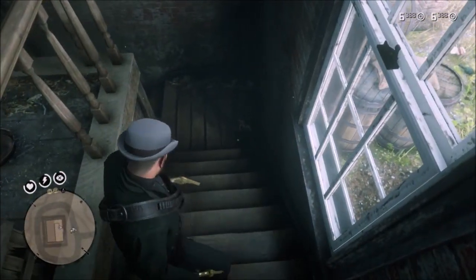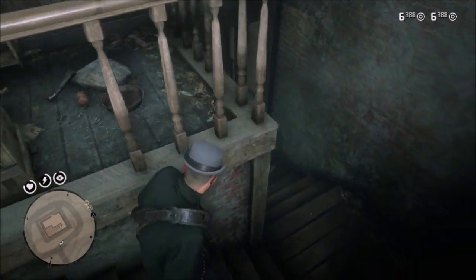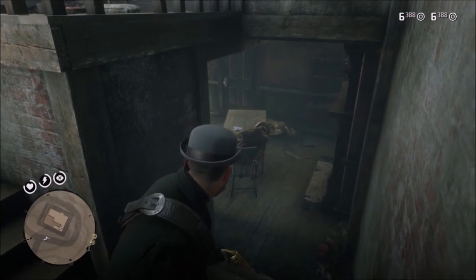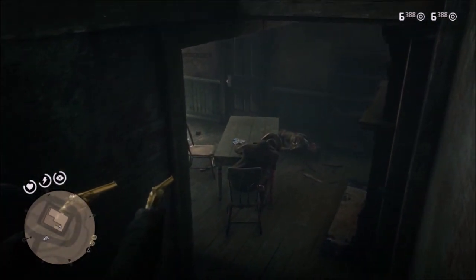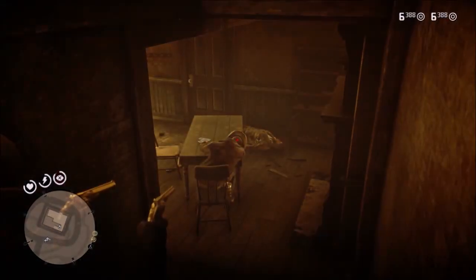The money is down these little stairs. As soon as you walk in the door, you hang a right and come down these stairs. I would be careful and quiet, however, because there are two guys snoozing away down here. And as you can see right there, there is money laying on the table.